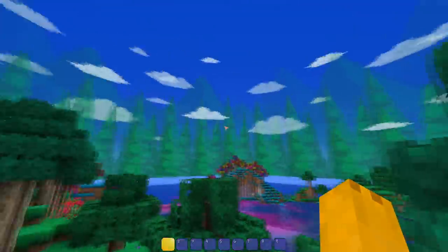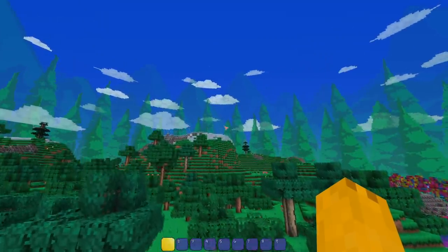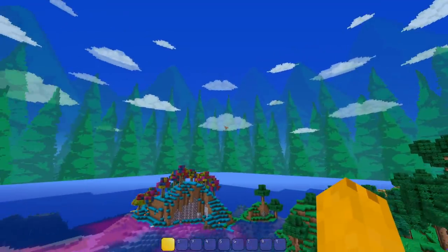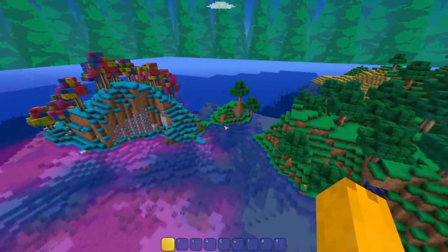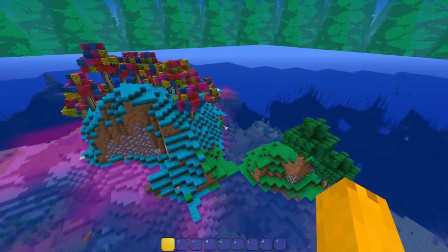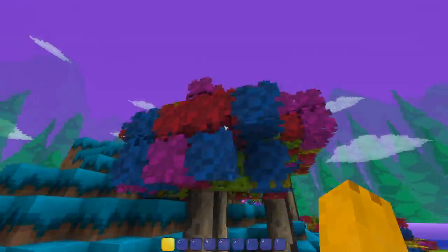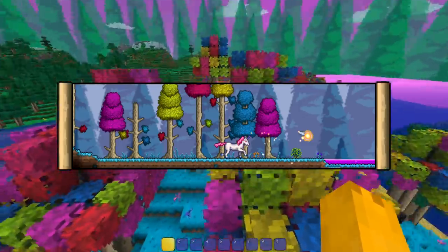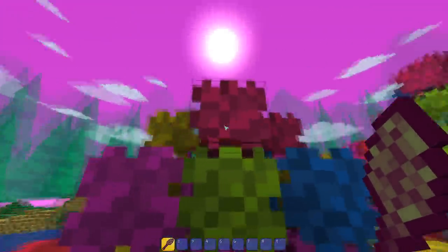I see the Hollow biome over here, let's check it out. Look at that skybox — oh my god, that's probably one of my favorite things about this resource pack at first glance. You can see all of that — it's so dope. It adds so much depth; that alone just adds a lot more to the game. The world feels a lot bigger. Look at the Hollowed — the trees in the Hollow have very vivid colors like this.